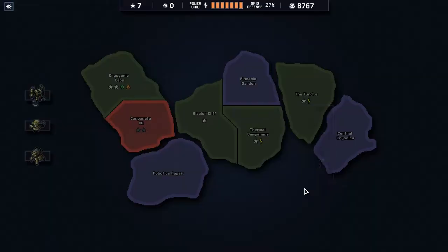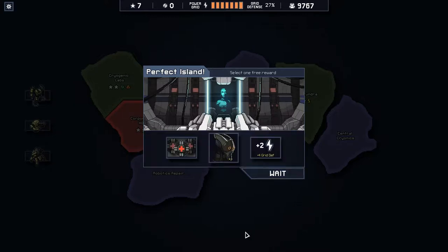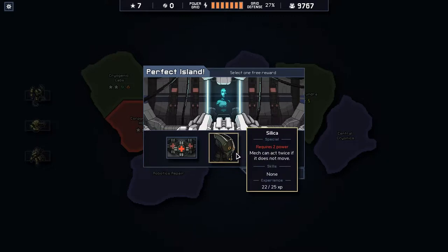We have seven rep to spend. Perfect island — we lost no civilians on this island, so we get a free reward. We saved Pinnacle accomplishing every objective without fail. We can choose from a repair drop, any class weapon with no power cost that heals all play units including disabled mechs — might be nice. We also have a new pilot option: Silica, requires two power, almost hitting the second rank.